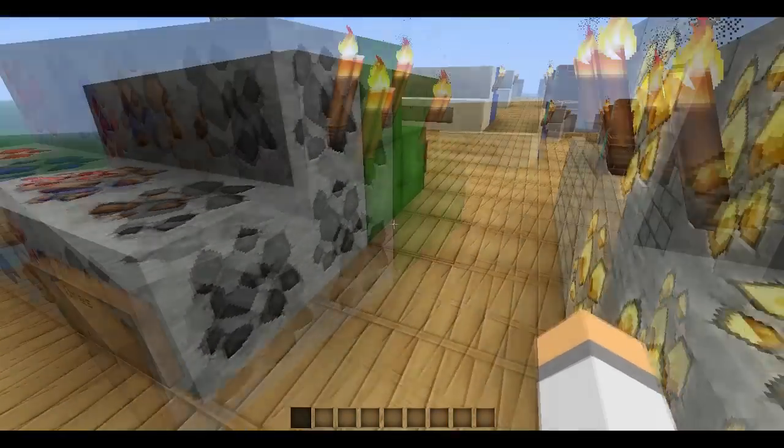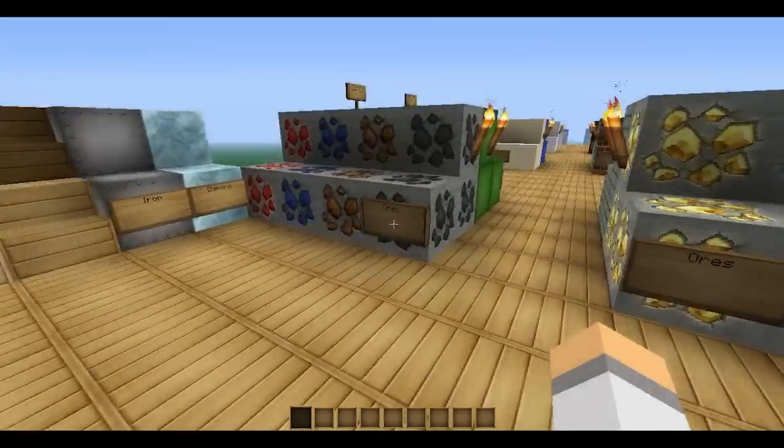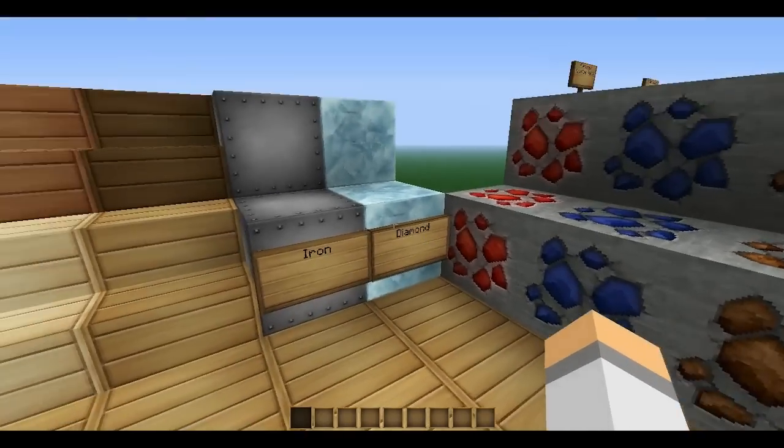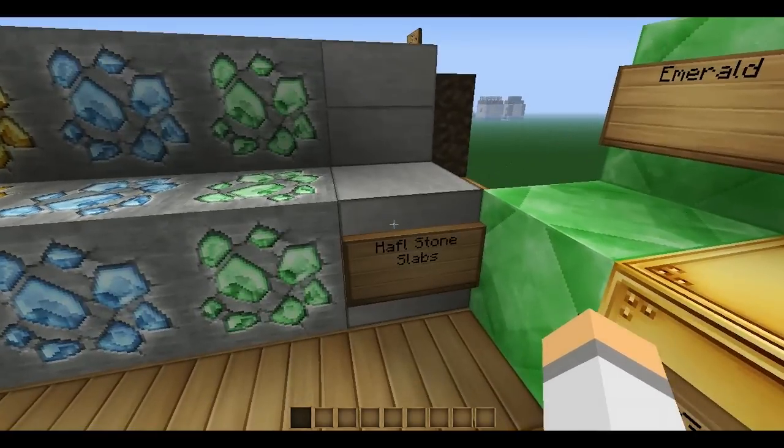We have all of our ores — we have gold, diamond, emerald, coal, iron, lapis, and redstone. We have diamond block, iron block, emerald block, gold, and hearthstone slabs.